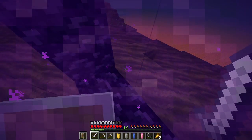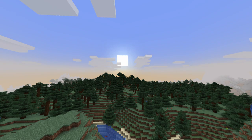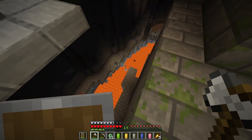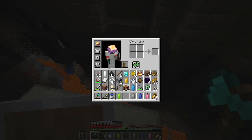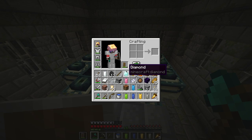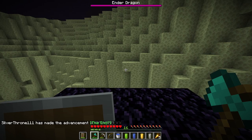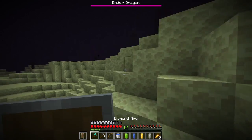I have a bunch of enderpearls and all the blaze rods I need. Let's go fight a dragon — let's look around for the stronghold. Oh wow, what is this? There are diamonds down there too — deep slate diamonds. I hear silverfish, that's a good sign. In 3, 2, 1, go — what the — that scared me so much. I thought the game bugged out and I just died. Okay, that's just how the game does things. All right, here we are. The final battle.